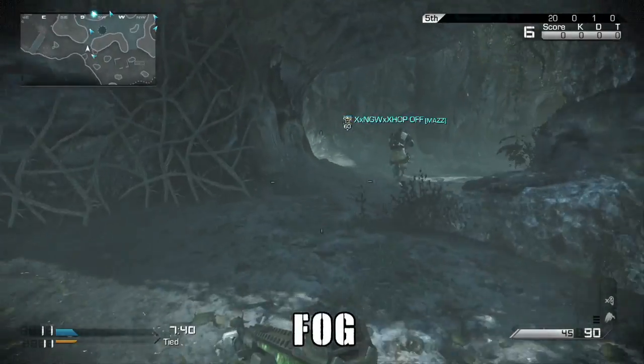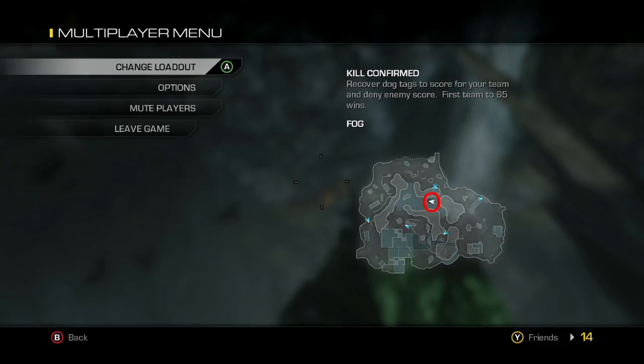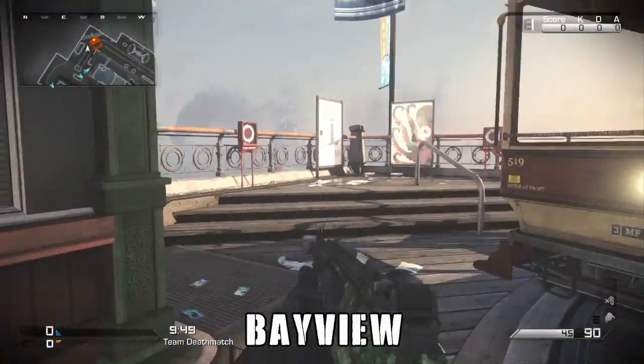On every single multiplayer map, we're starting off with Fog here. You have to do this in a public match. There are four new multiplayer maps, and it's going to be like some kind of hive-looking thing from Extinction. You can see where it is on the map right there, and all you got to do is shoot it. It has to be done in a public match — it's not working in a private match.